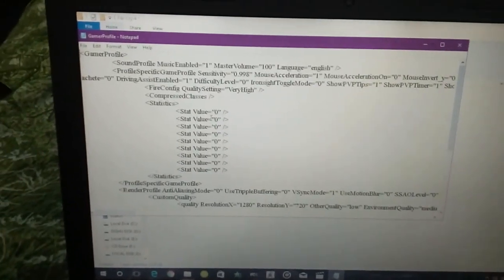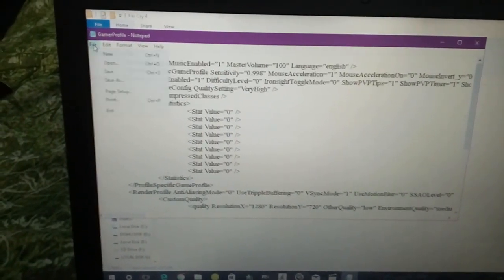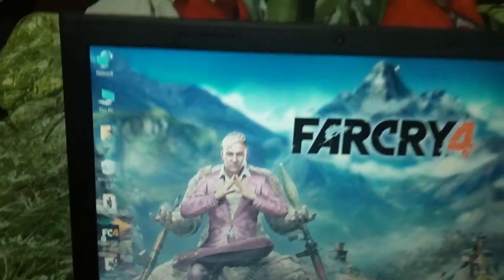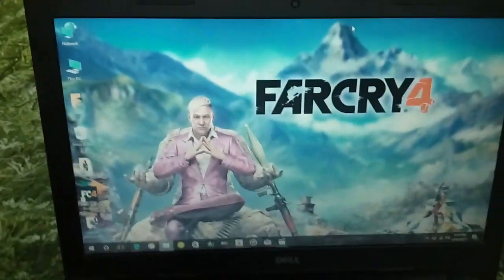Just copy the code I have given in the description over this code here. And after you have done that, just save your file and close everything. Then if you run Far Cry 4, you will find that you have unlimited ammo.